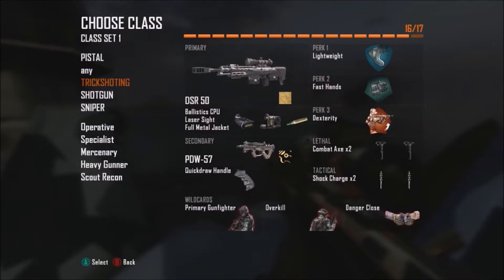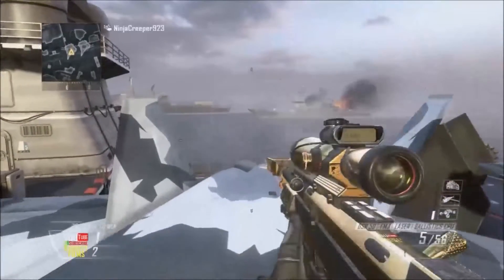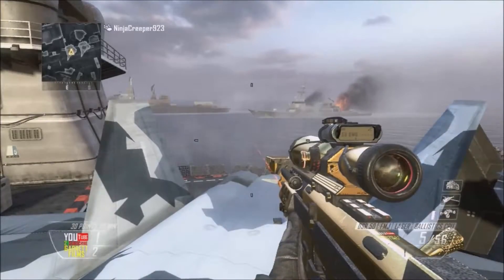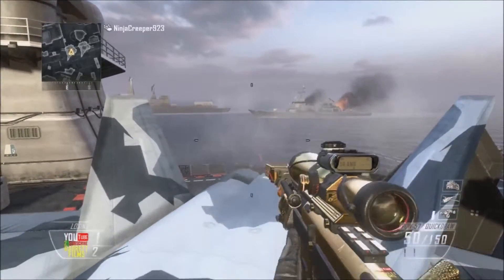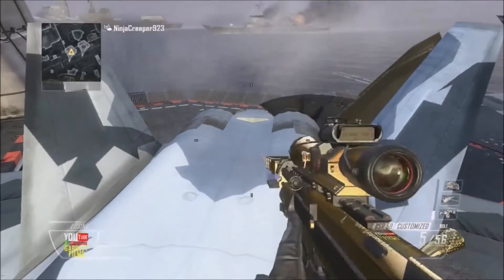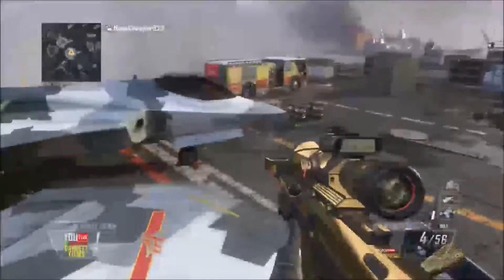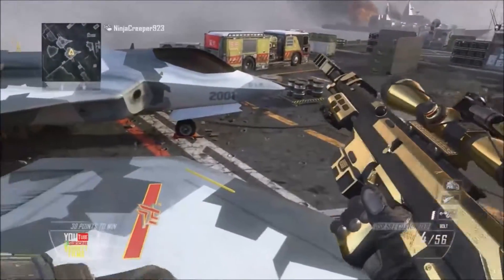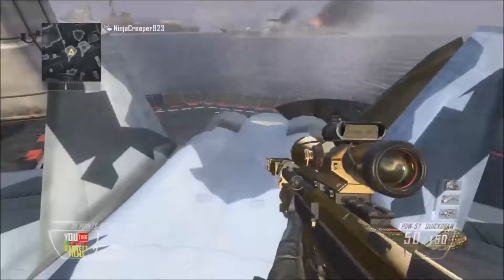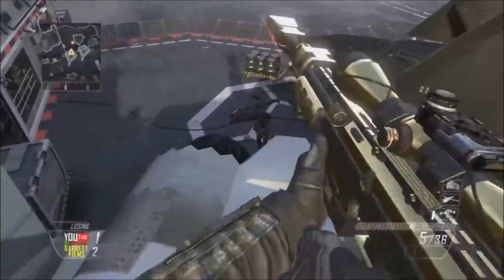I'm narrating this so it's a little bit off the video. Here we go — I'll show you how I do it. You gotta first push A, then push Left Bumper, then use the Shock Charge to cancel it by pressing Y, and then you want to spin around two times and shoot. I'll cut to when I hit it so you guys can see how it looks.